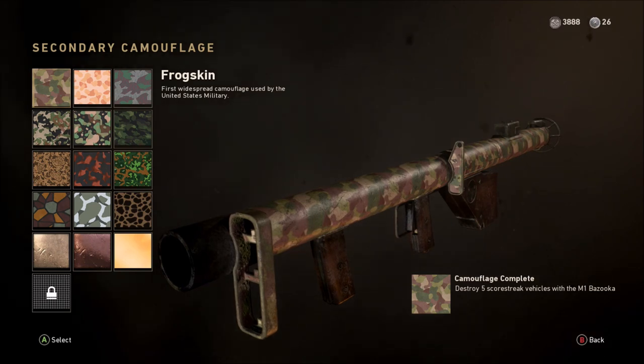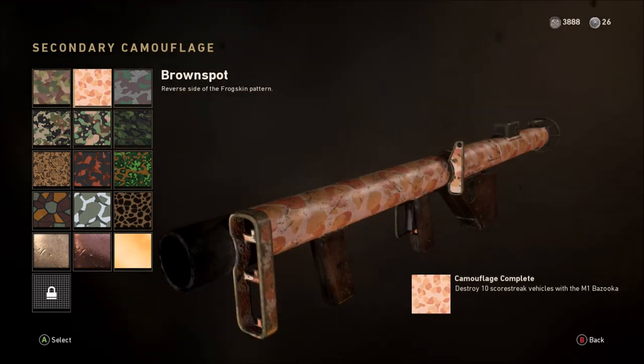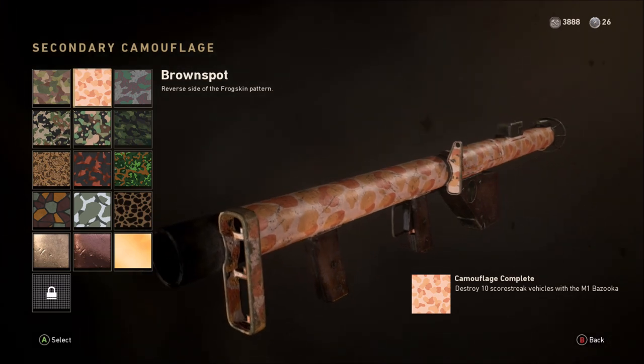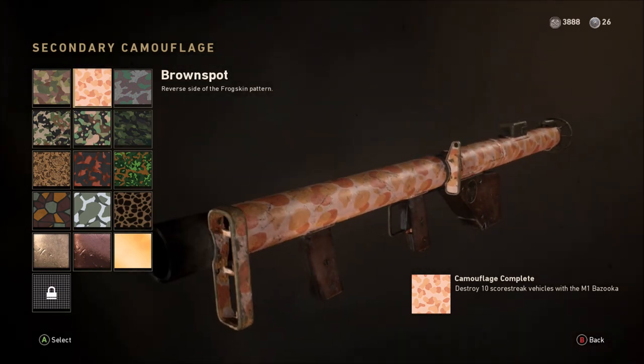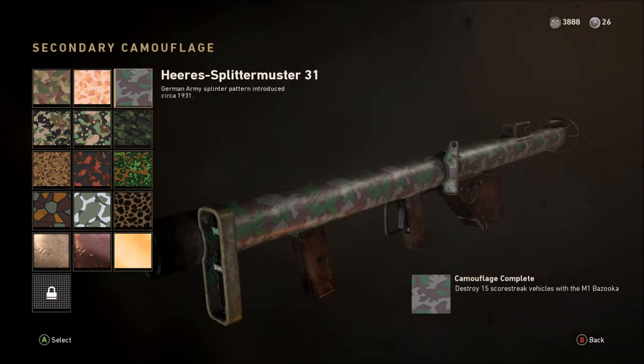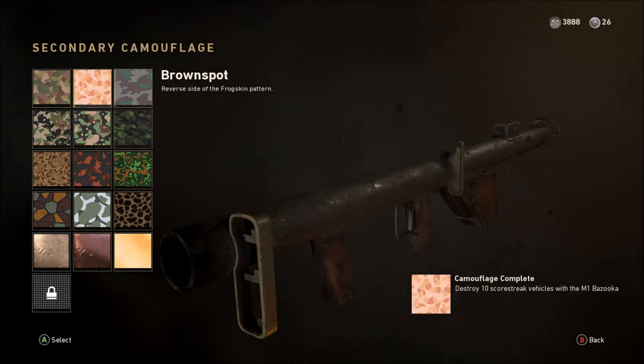When you start to look at these challenges, they're nothing really different from any other launcher in any other Call of Duty game. If you haven't played these before, you'll need 100 enemy score streak destructions to complete the first nine camos up to the Ambush camo.